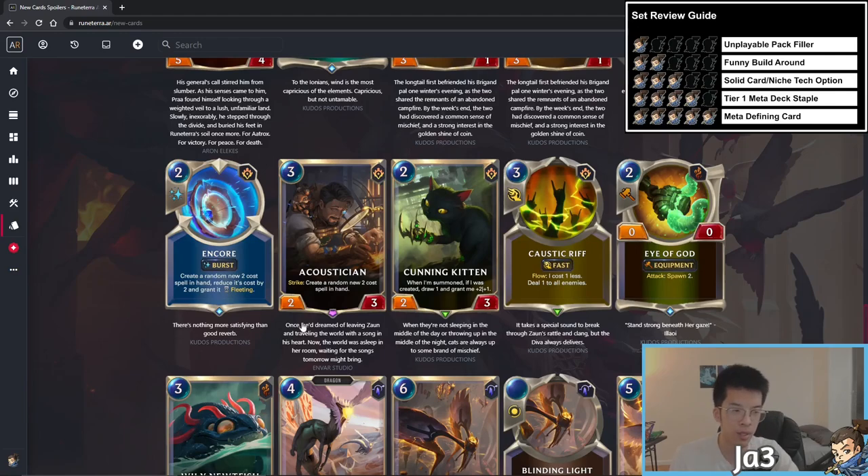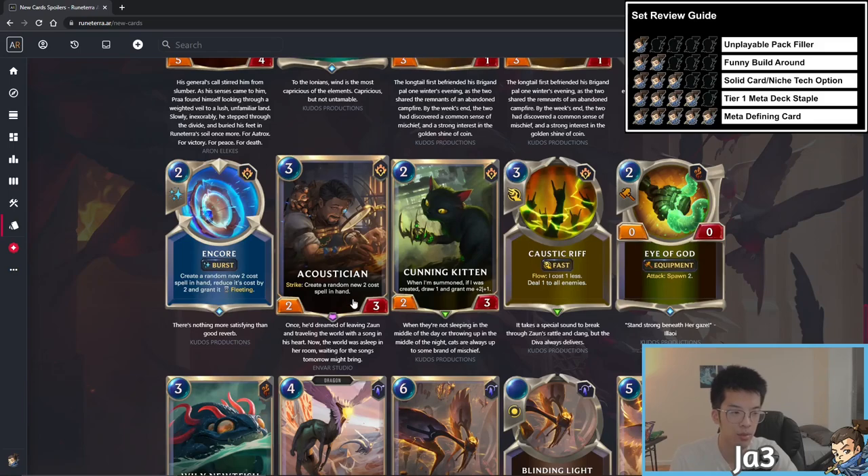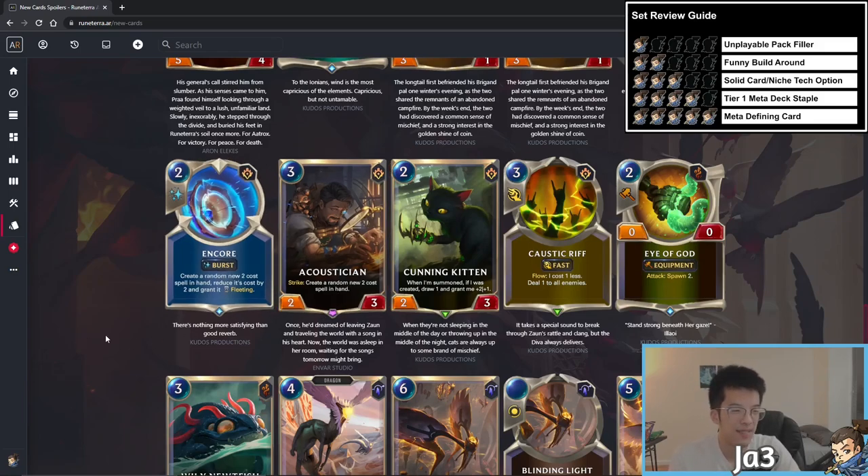Acoustician — three mana 2/3 in PnZ — on strike, create a random new two cost spell in hand. I think this is a trap: it's understated, has a strike trigger not summon, runs into Quietus, and is low tempo. If you wanted this effect there are better conversions, and I don't think you even need it. I'll give it 1.5 stars — not terrible but far too many better options.